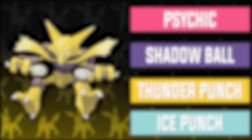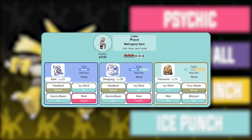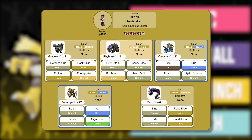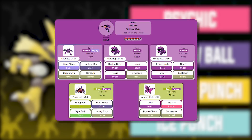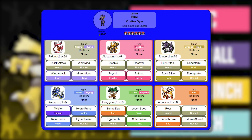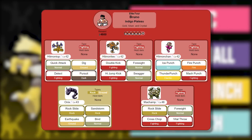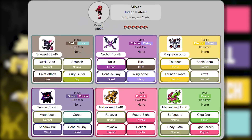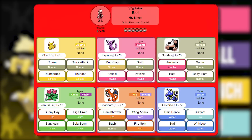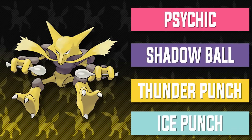The Alakazam line can do well against Morty (as long as you're very careful), Chuck, Pryce's Seel and Dewgong, Clair's Dragonair, Brock (watch out for Omastar), Misty's team, Erika's team, Janine's team, Sabrina's team with Shadow Ball, Blue's Pidgeot, Alakazam, Rhydon, and Exeggutor, Will's team, Koga's bug types, Bruno's team, Lance's team with the elemental punches, most of Silver's team (watch out for Sneasel), the Rocket Executive's poison types, and Red's Espeon, Venusaur, Charizard, and Blastoise. Alakazam can really tear through most of Kanto and Johto.